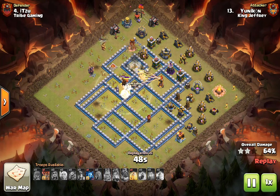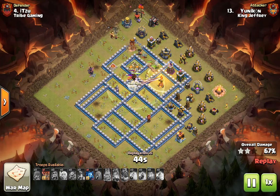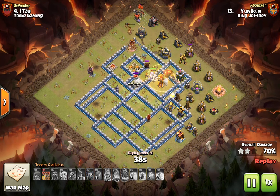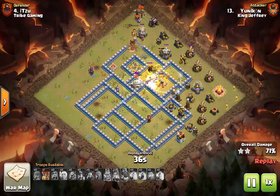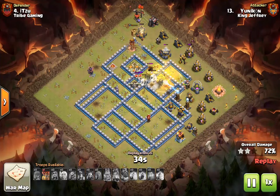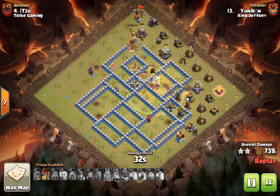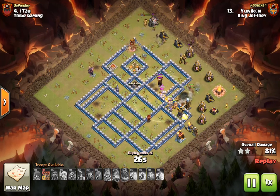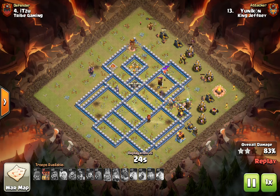In short, for Town Hall 12 miners, you can either find a base that is very rectangular, or you can use a Queen charge to create a rectangular shaped path through the base. I hope you enjoyed, I hope you learned something. If you did, leave a like and subscribe. But that's all for now. I'm RaceGaming, and I'm out.